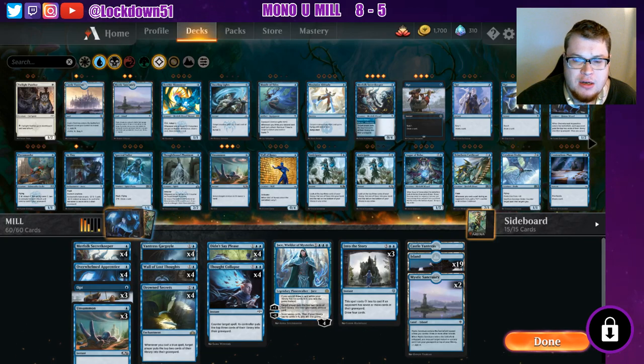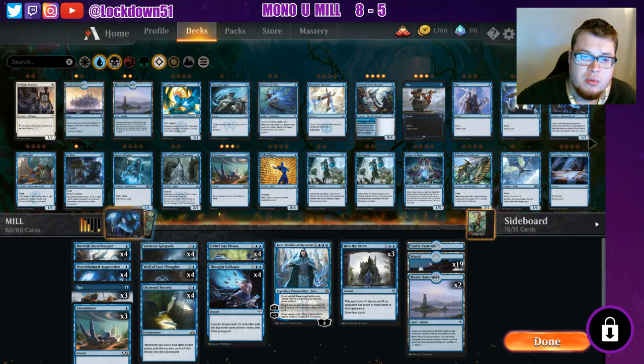We added in one more Into the Story. So: four Merfolk Secretkeepers, four Overwhelmed Apprentices, three Opts, three Unsummons, four Vantress Gargoyles, four Wall of Lost Thoughts, four Drowned Secrets, full playsets of Didn't Say Please and Thought Collapse, one Jace Wielder of Mystery. We took out the Ashioks — they're in the sideboard now. We can bring them in if we need to, and we have three Into the Stories.